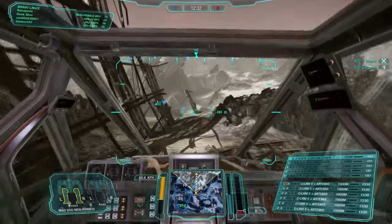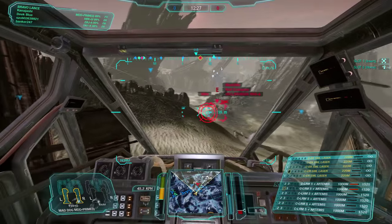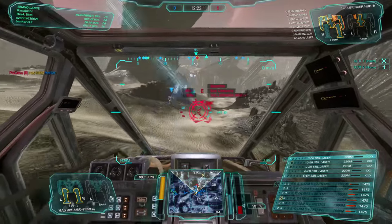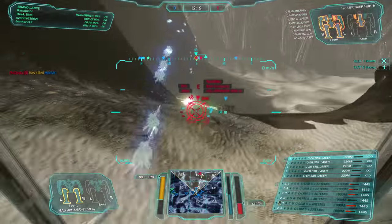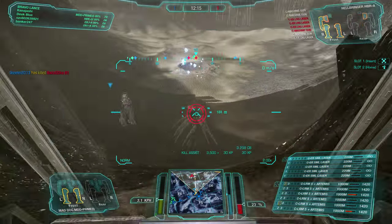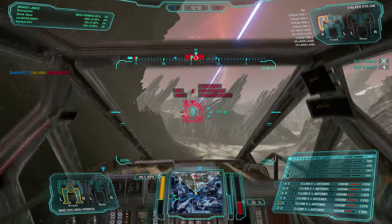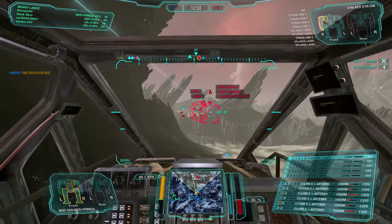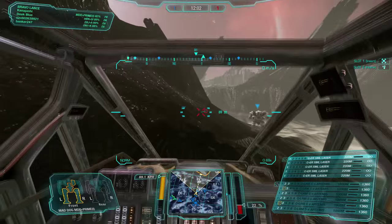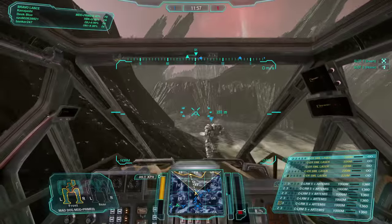LRM Carriers use long-range missiles to attack their opponents from afar, raining down damage from relative safety. They require target locks in order to have their missiles track the enemy. You can get these locks by targeting an enemy and aiming at them until the reticule turns red. Your allies can also provide you with targeting information, allowing you to fire indirectly from the safety of solid cover.